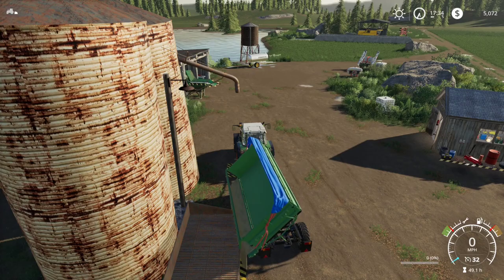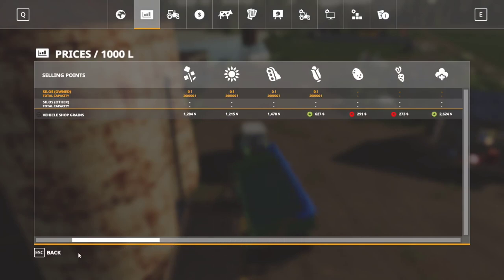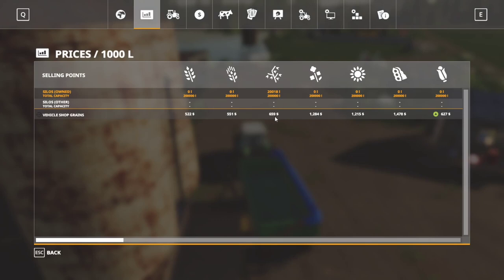We have just over 20,000 liters of oats — at $659 per thousand, we're looking at about $13,000. Plus the straw, we're approaching almost $20,000 for the harvest, but I'm hoping we can hold out for a better price — maybe 700 or 800 bucks per thousand for oats before we sell. Prices seem pretty low for a lot of stuff right now. Corn has a decent price. Cotton could be fun to do at some point, and I'd love to get some cows for milk income. Silage looks interesting too — taking something worth $69 per thousand and turning it into $300 after just letting it ferment overnight.